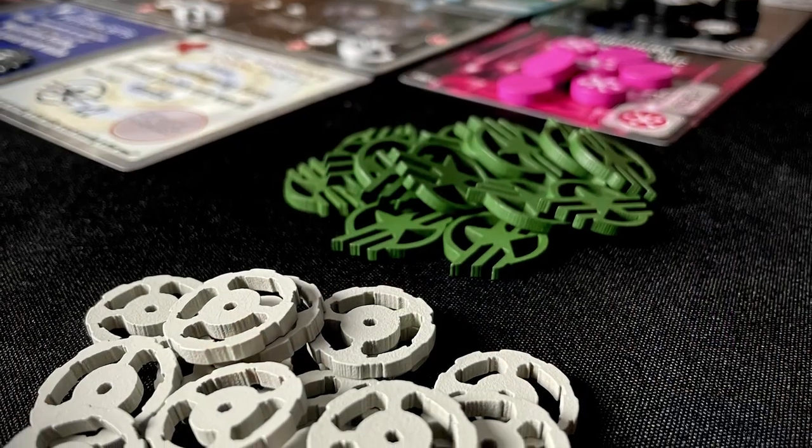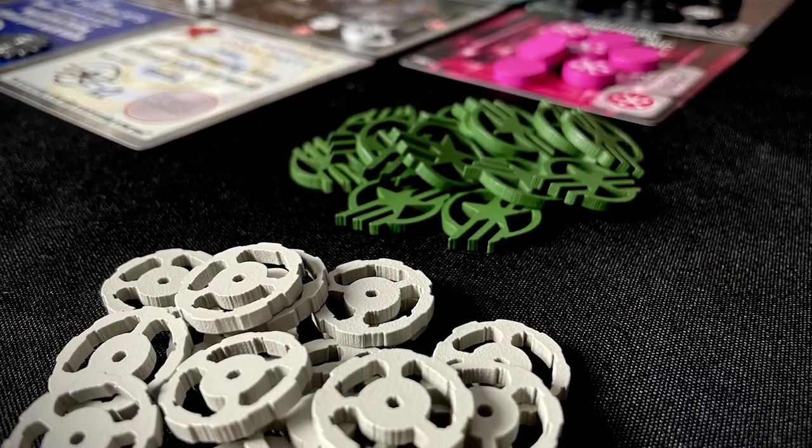Now, to assemble the general supply: take the megastructure funding tokens and military tokens and place them near the board. This forms the general supply.